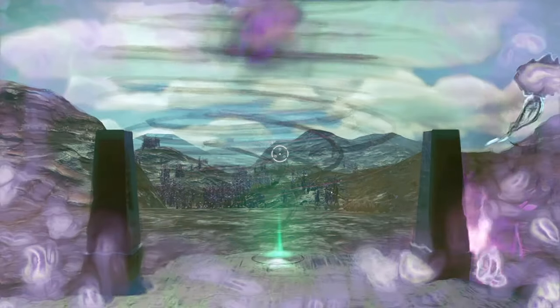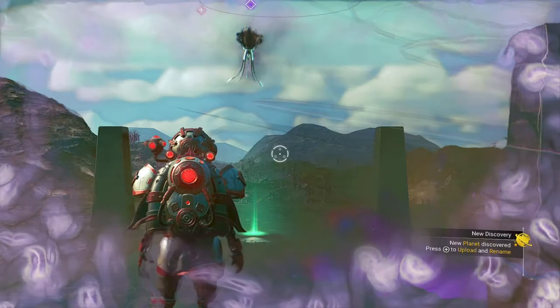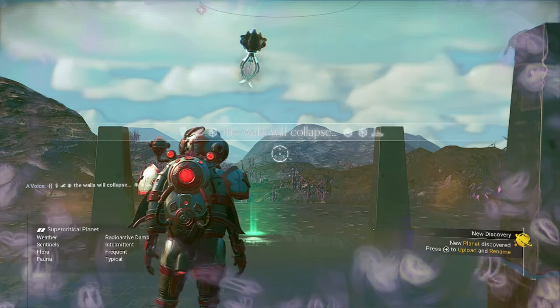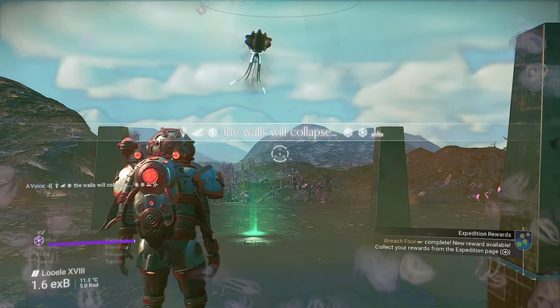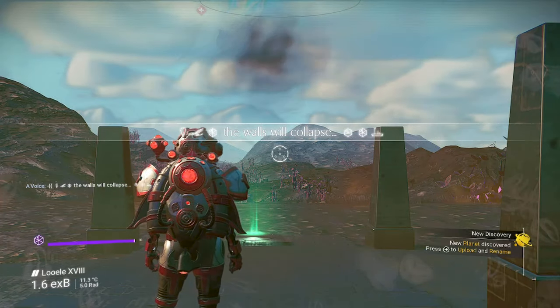The portal should already be marked this time, but if it isn't, just drink an elixir of quicksilver to locate it. Craft the new elixir of blood recipe, activate the portal, walk through it, and re-initialize reality to complete both breach 4 and phase 4.